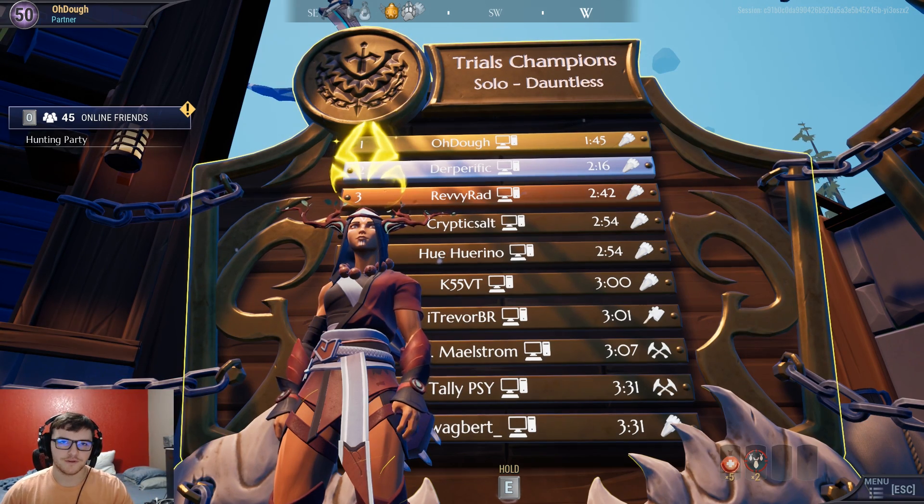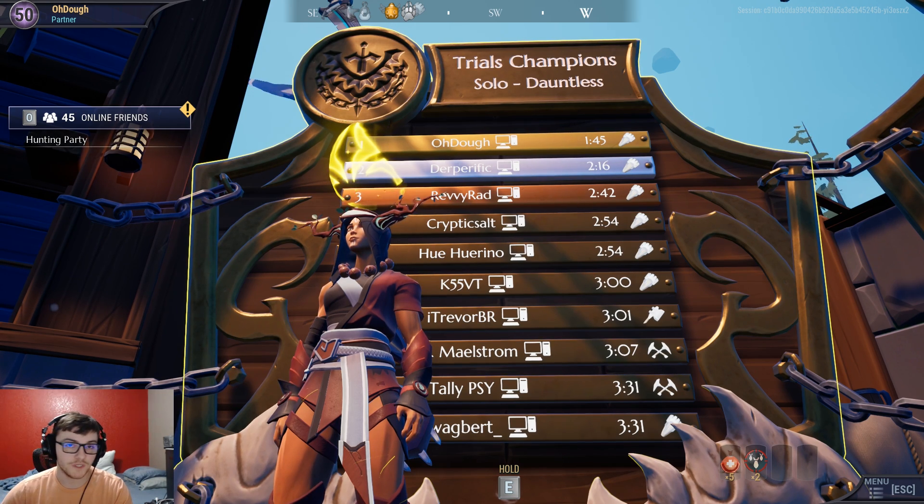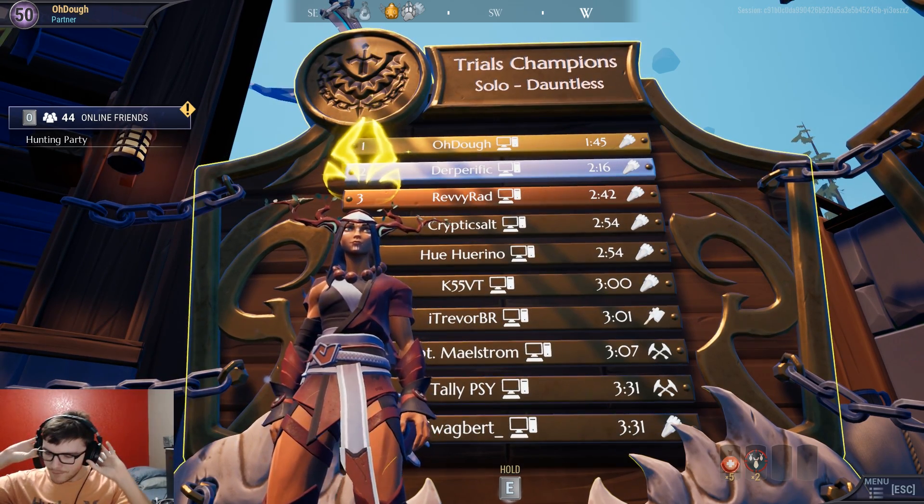How's it going y'all? My name is Dill, hope y'all are doing pretty well. In this video, I'll be covering the new Trial week, which is week 11, and trying to give you some tips to fight it using the new fist weapons called the Aether Strikers, which are a ton of fun — especially in this trial because of the mobility you can use with these weapons.